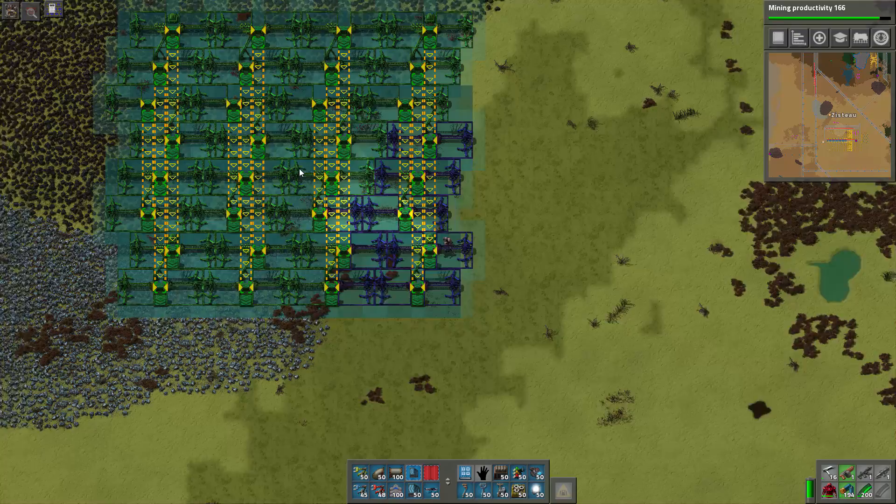Let's do a spot check — are all the different belts getting ore? It looks like they are. I can see all belts getting ore, going through the balancers, and all the belts going into the balancers have ore on them. Looks like I didn't screw up anything too major.